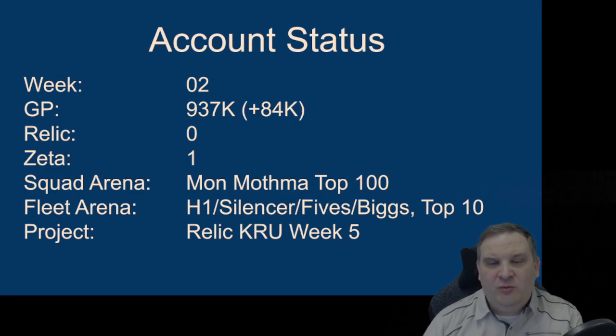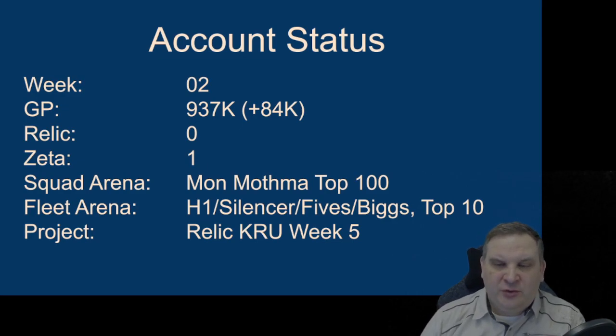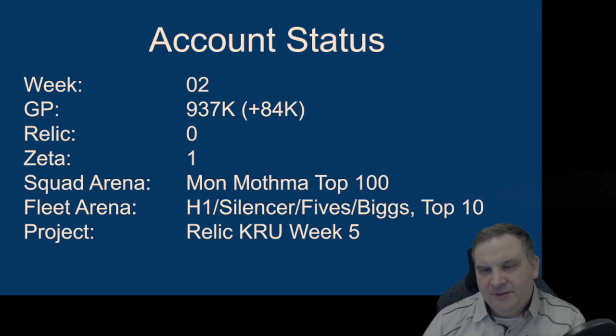In Fleet Arena, we've got Home One with the Silencer, Fives, and Biggs in the top 10. I'm putting the Endurance in there and going to play around with it as the capital ship. I got top spot and fourth place a few times last week, which was pretty nice. But there's a bunch of people coming up quickly with four-star Houndstooth. There's a $25 pack in the game that gets you a Houndstooth - for anyone who didn't buy it, it unlocks the Houndstooth and gets you Bossk started. That's a really great pack for $25 and a huge advantage in Fleet Arena.